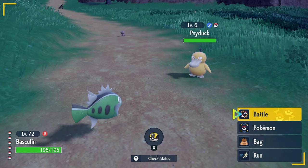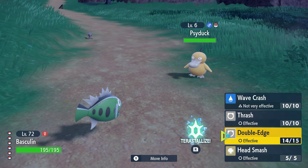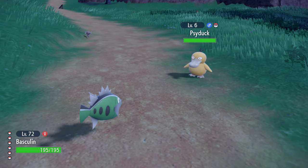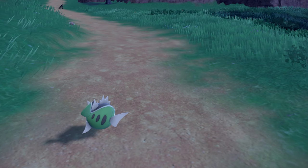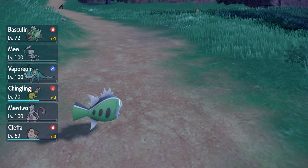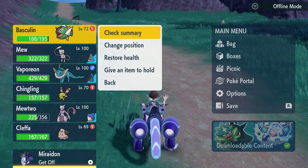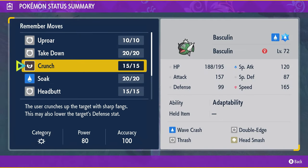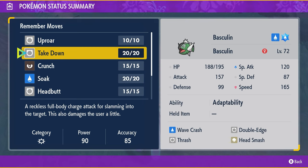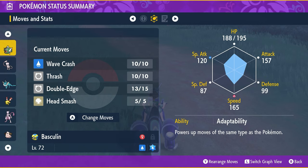There are three different moves that Basculin learns at different levels that deal recoil damage. One of them is Double Edge, which takes recoil. You can also go into your Pokemon's summary, click 'Remember Moves', and reteach any forgotten moves. Takedown is another one that deals recoil. And then there's also Wave Crash, which is another recoil move. Those are all ones you can use.